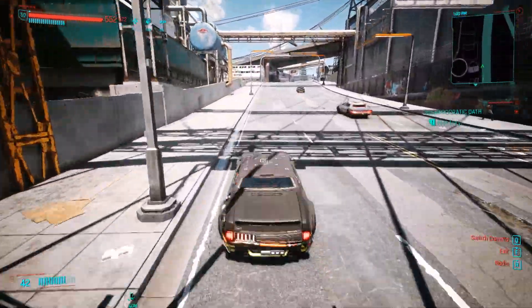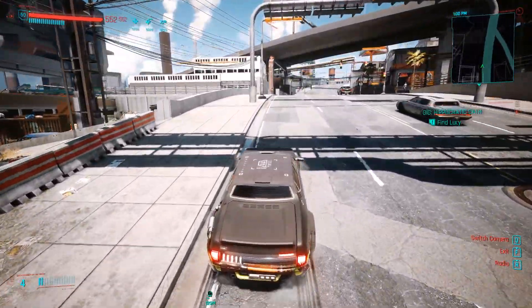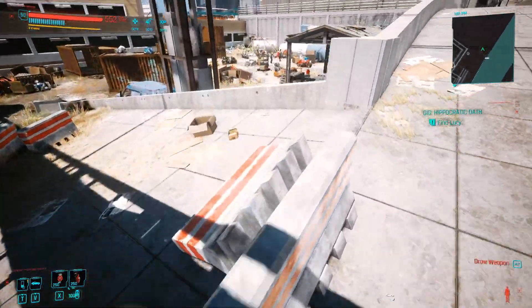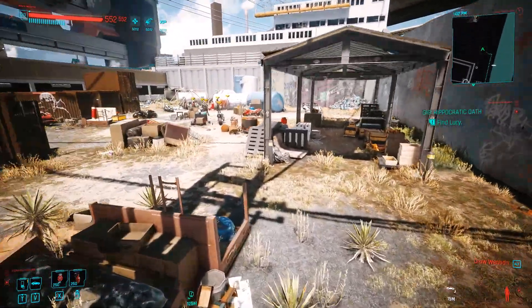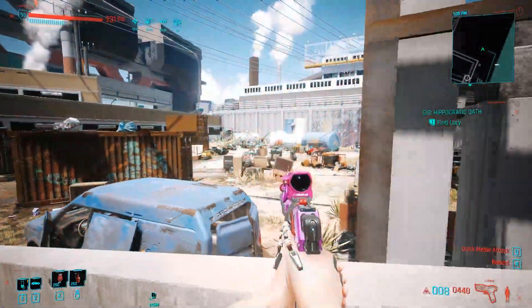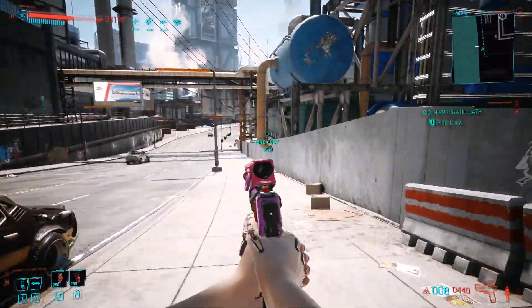Here we are coming up to the spot. You're going to exit out of your vehicle and then locate the enemies straight ahead. I typically go in guns blazing. You can throw a grenade and explode all those objects around them, including the tanks and the bike there. Once they are taken out, we can then get back into our vehicle and turn around to go straight back to the Hippocratic Oath.